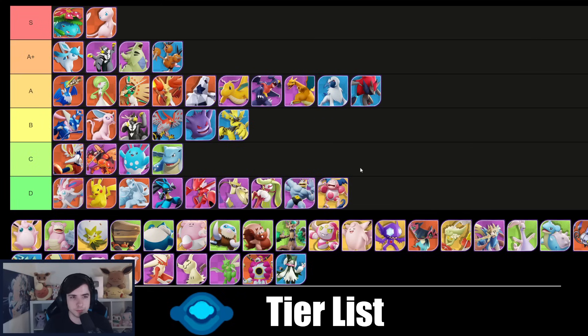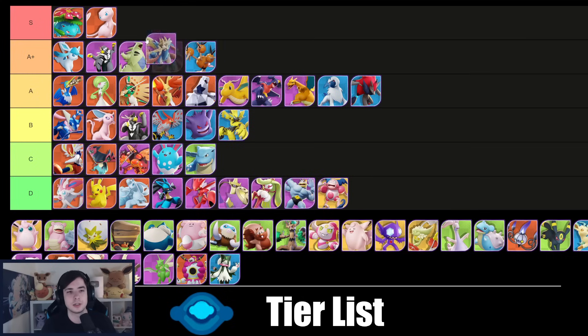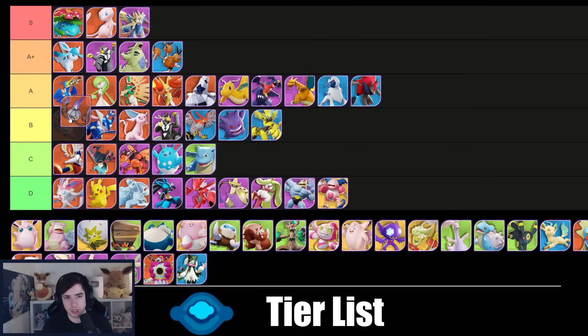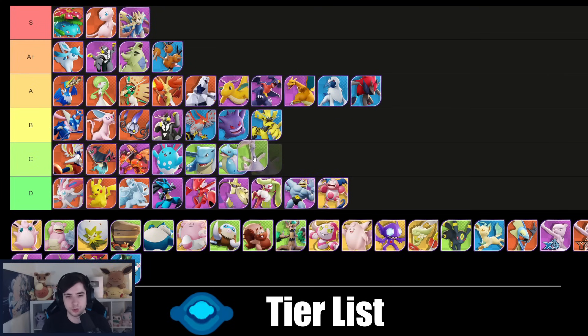Zoroark in center lane goes into A — just a good Pokémon. Dragapult goes into C next to Cinderace — it's gotten a bit better but the game is still quite difficult for it. Zacian is S tier. Chandelure — Overheat as a center lane Pokémon is actually quite good, though it does struggle into the top Pokémon a lot. Lapras in center lane is more of a meme — wouldn't recommend it. Goodra can work in center lane too but it's more of a meme than something I actually want to play.